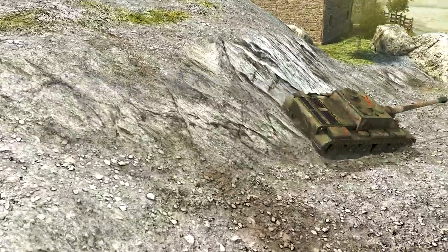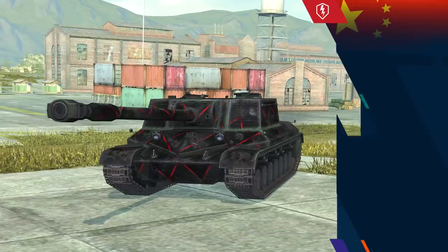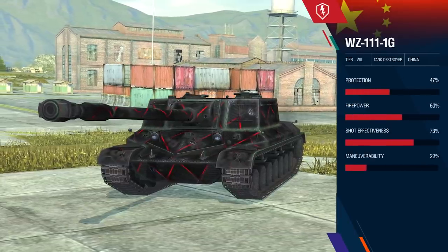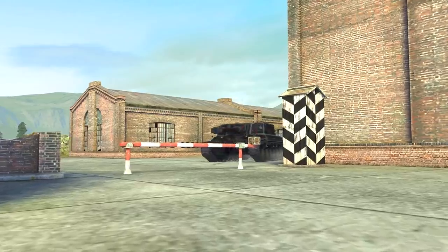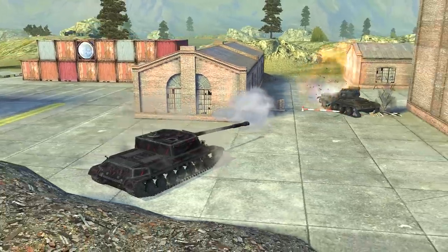Its small size and good concealment are perfect qualities for a predator. The WZ-111-1G is at Tier 8. The good penetration rate and damage per shot help you confidently and reliably destroy enemy vehicles.